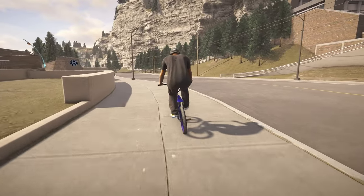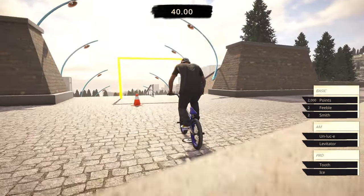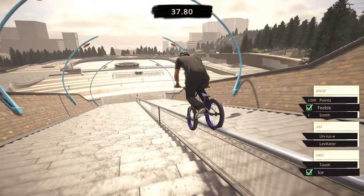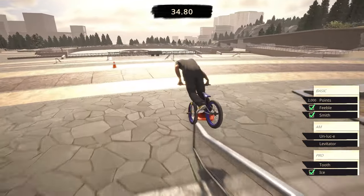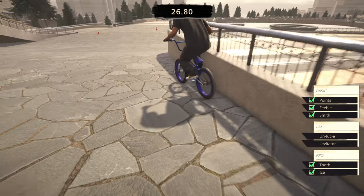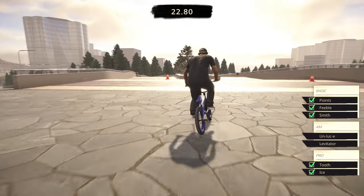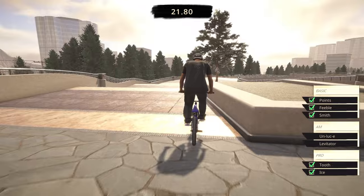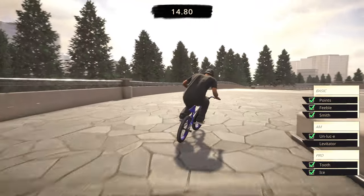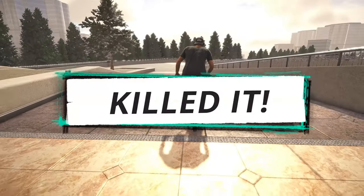I have two missions in mind - we'll start with this one, it might be a little bit more difficult. I keep forgetting we can't pedal. Tooth, and then an unlucky and levitator. Wait, maybe this one's way easier than I was thinking. I for sure thought this one was gonna be so much more difficult. That's an unlucky all day in my books. Darv around and hit the levitator - easy! Killed it. Easy dude.